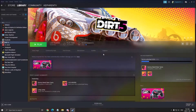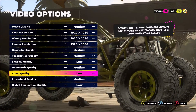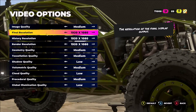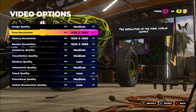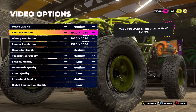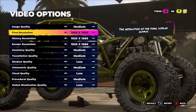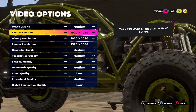Now let's go inside of the game. Go to the video options — this is pretty much all the options that you have. First of all, for final resolution, display resolution, and render resolution, make sure that you're using the resolution from your monitor. Don't use the automatic or native settings. You really need to put the resolution you're normally using — if you're playing at 1080p, go 1080p; if you're playing at 720p, go 720p.